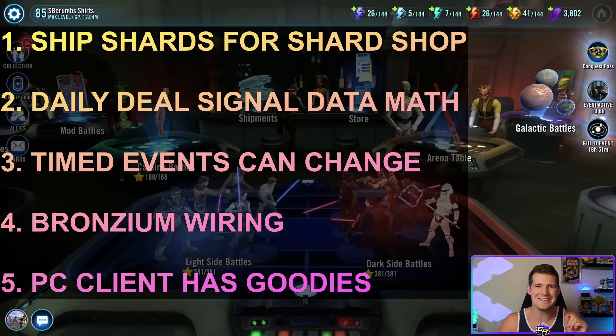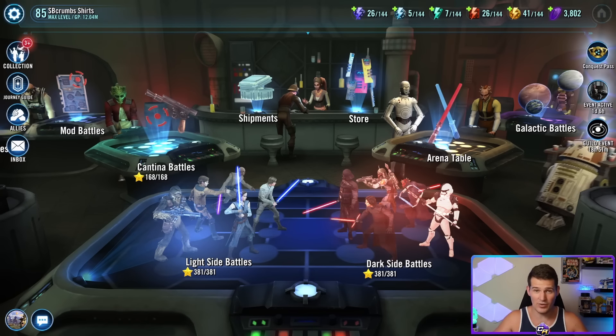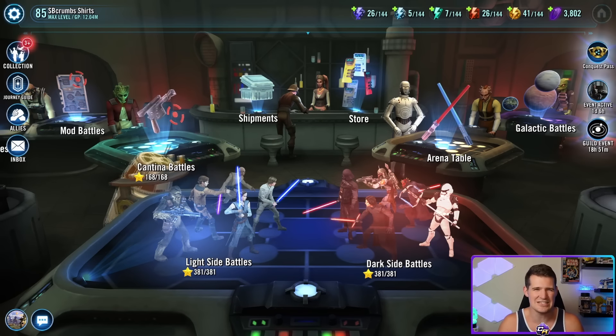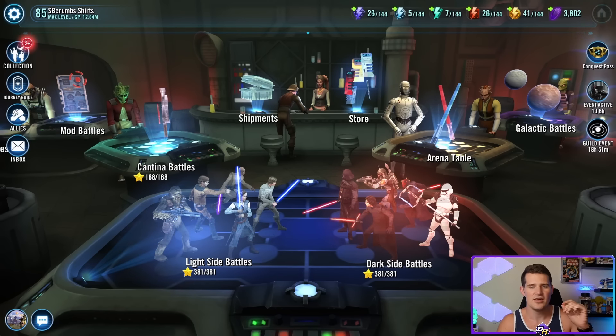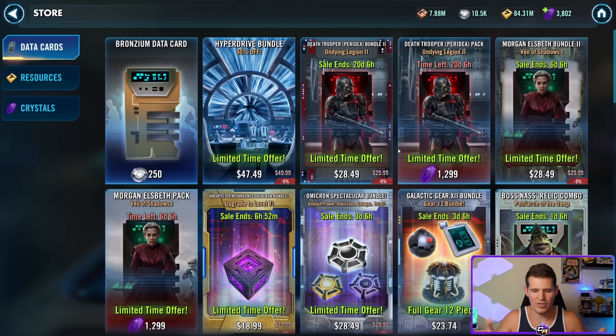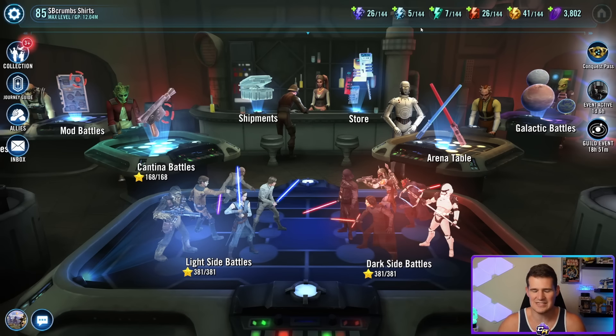Last but not least — the PC client has goodies. I've already claimed mine so I can't show you, but the PC client is currently in open beta, meaning no special code is required. Even if you don't want to play on PC, there are daily gifts coming through the PC client that aren't available on mobile. Right now we're getting bonus energy — similar to the web store, but it's not either/or, it's both. Even throwing it on an old laptop and logging in once a day for that extra energy will boost your overall efficiency without spending money.